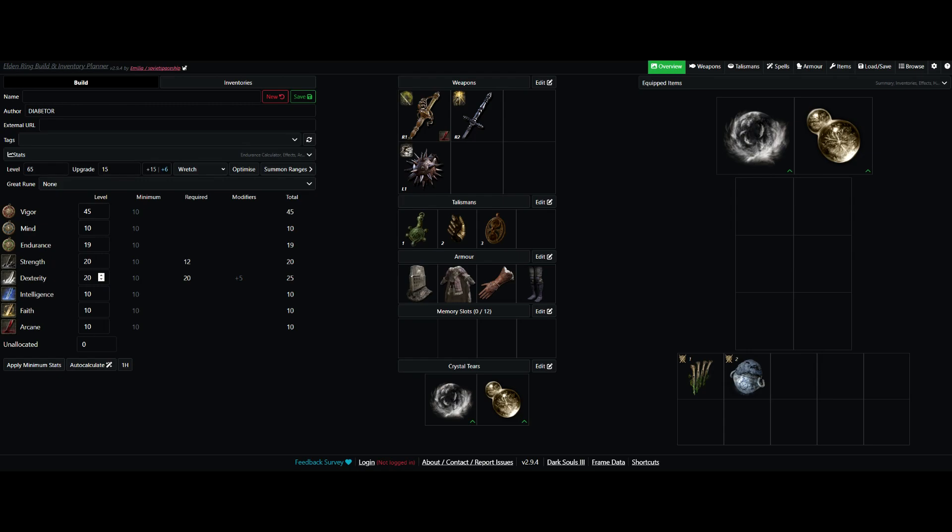And then finally, I've got the Ritual Shield Talisman. This increases our defenses by about 20% when we're at full health, which means the first attack an enemy does — like Commander Nihal — is going to do a lot less damage to us, which makes it a lot easier to survive in the long term. And obviously, if you get hit, you can heal back up to full and you'll get that effect back. In the fourth Talisman slot I don't have anything equipped. I had the Axe Talisman or possibly the Claw Talisman equipped, both of which are good choices, but you can use whatever Talisman you prefer. I don't really have any major recommendations, except maybe the Spear Talisman if you're using the Antspur Rapier.